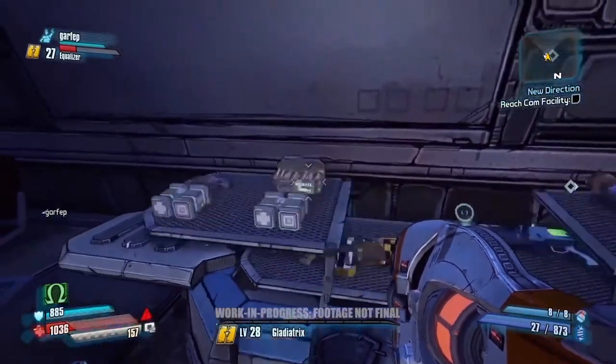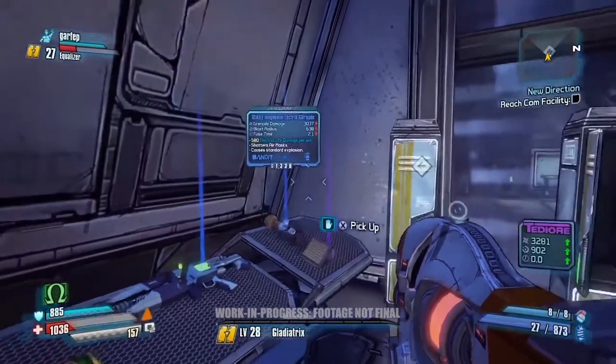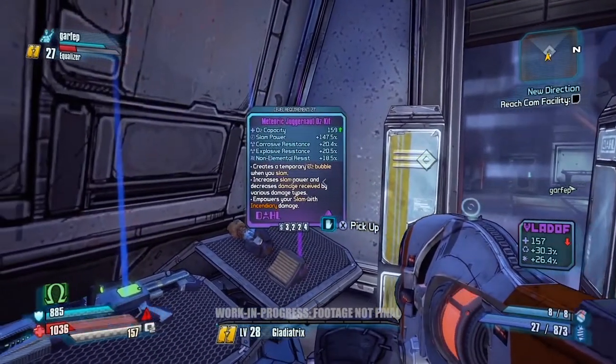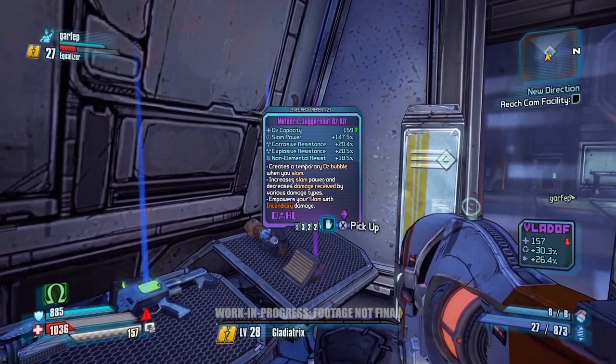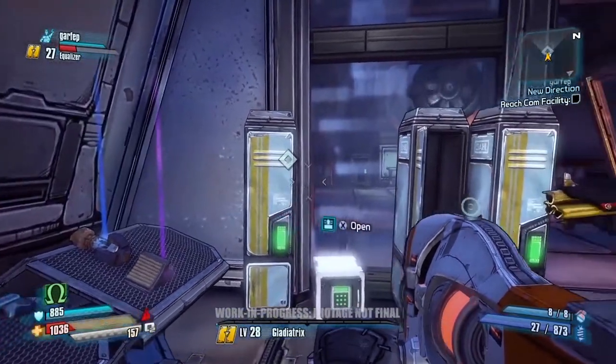Looks like we found another loot chest. Let's see if we have a new OZ kit. It looks like it increases your oxygen meter and allows you to create an oxygen bubble, which comes in really handy when doing a slam. Let's give that to Wilhelm and see if we can do some damage with it.